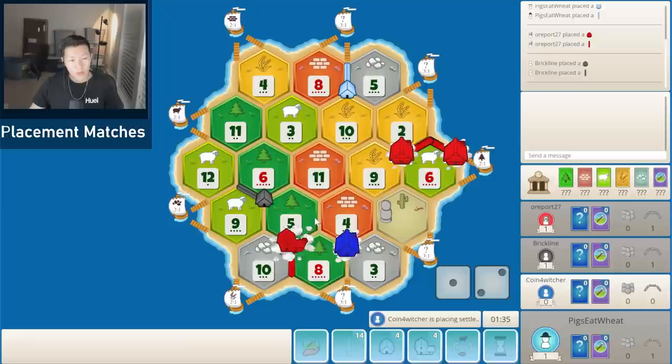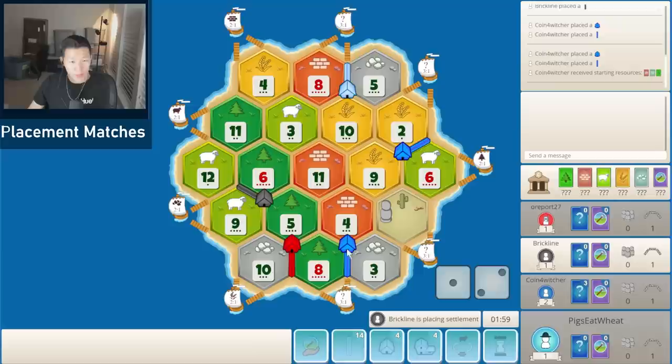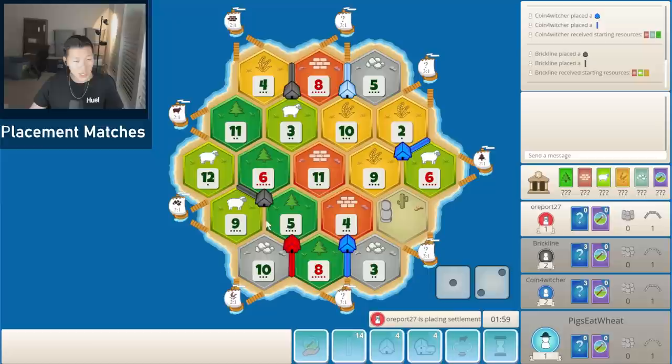Okay, cool — 6, 9 got taken. I was pretty confident that would happen. An 8, 4, 3 and pointing downwards — I think red probably does lose their 3-to-1 port but gets the 4, 9, 11 anyway, so they're still pretty happy. Black is probably going to take something along the lines of 8, 4, 3, which makes a lot of sense. I think as black, whenever you take the 5, 6, 9, I might have actually pointed my road downwards to build on the 9, 10 just to get some access to ore. But pointing left at least guarantees a settlement spot.